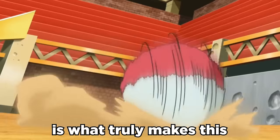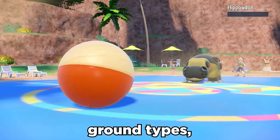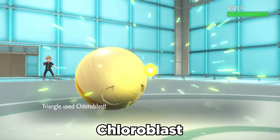The addition of the grass typing is what truly makes this ball so much better. Electrode is now no longer hardwalled by ground types, and instead destroys them with options like Leaf Storm plus its new move Chloroblast.